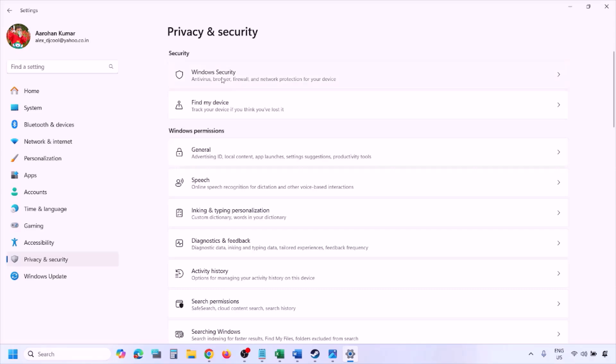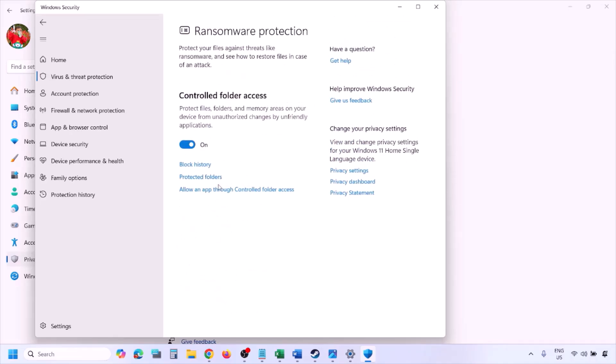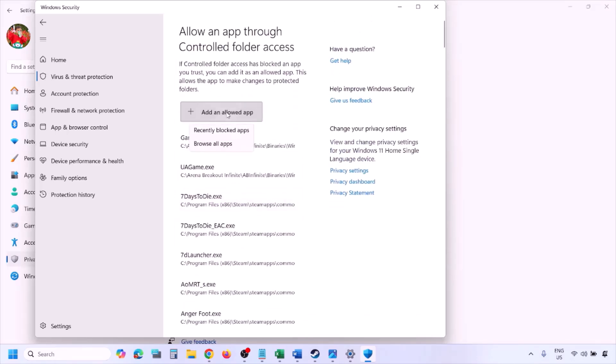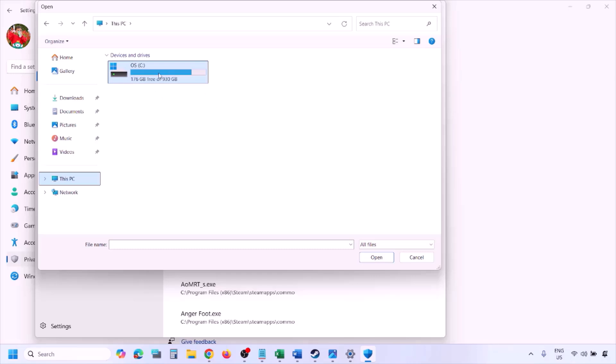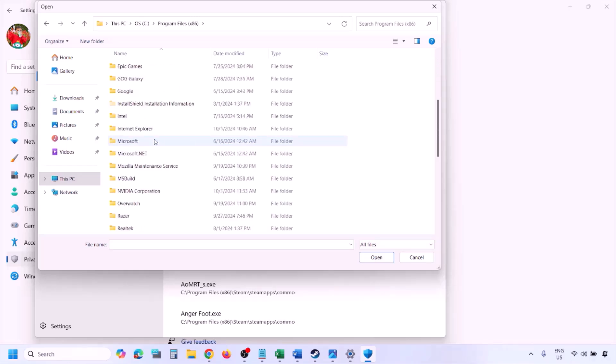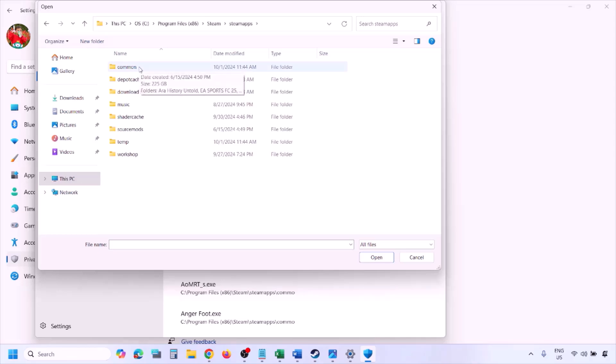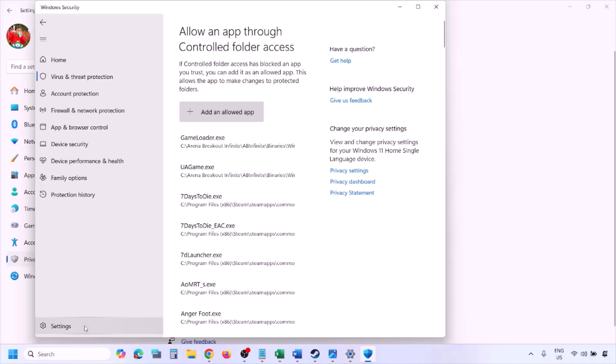Click on Virus and Threat Protection, scroll down and click Manage Ransomware Protection, then click 'Allow an app through controlled folder access' and click Yes. Click 'Add an allowed app', then 'Browse all apps'. Navigate to the game installation folder — open your drive, open Program Files (x86), open the Steam folder, then SteamApps, then Common, then the game folder — and select the game EXE file. Click Open to add it.